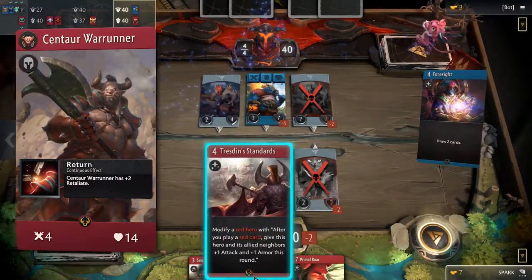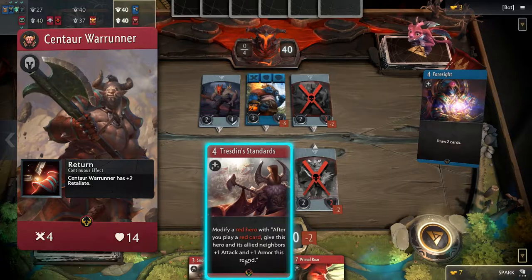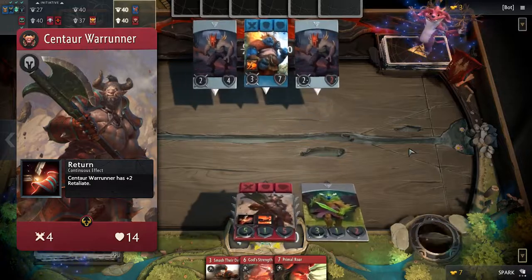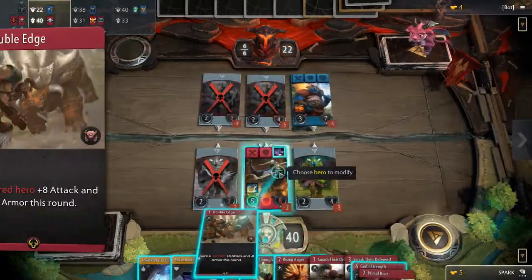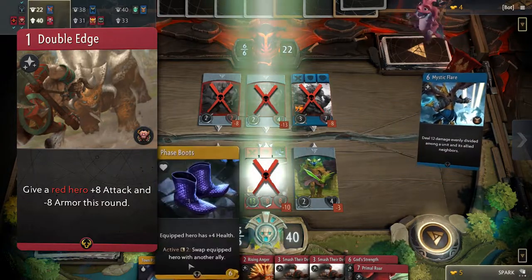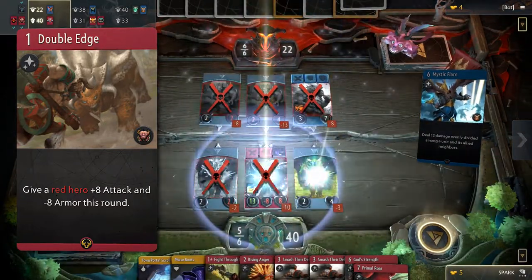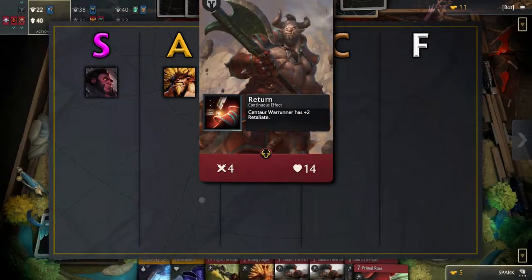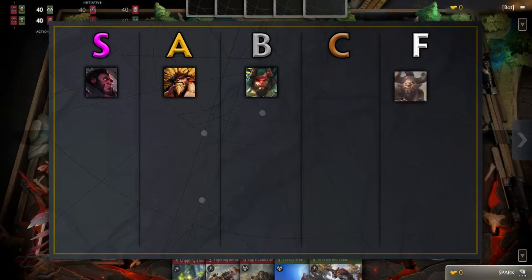Centaur Warrunner — for a red hero, this hero has quite a low attack. The passive gives it plus 2 retaliate which is nice, but the 4 base attack makes it so that the hero gets hard countered by armor. The signature card Double Edge is a good finisher, but beyond that it's not very effective. In most situations it's basically a dead card in your hand, and if you use it to kill another hero, your hero will die too in the process. This is why this hero belongs in the F tier.